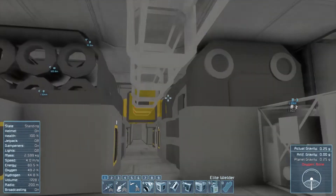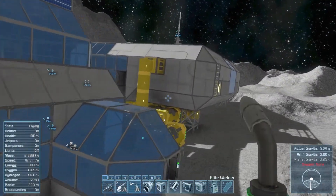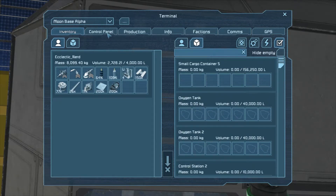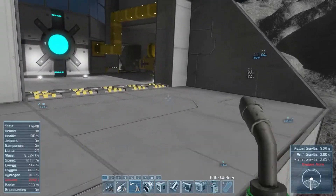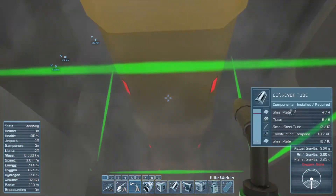I need construction components - assembler shopping list: construction components, large steel tubes, and some steel plate. I can't grab all the metal grid I need - why does stuff end up here? It's like it just randomly picks where it's going to dump overproduced material. I don't know where to put this so I'll put it in the closest container, which is the wrong direction in the production cycle. Hey, tubes done!